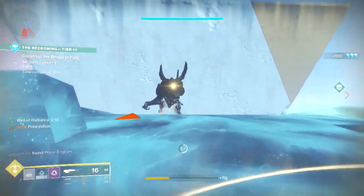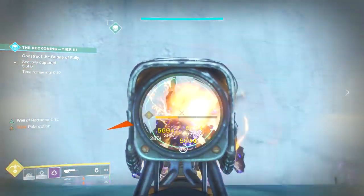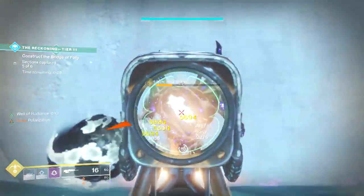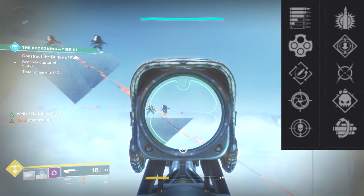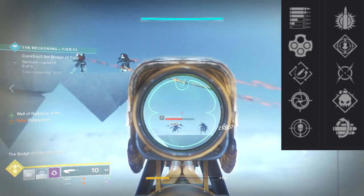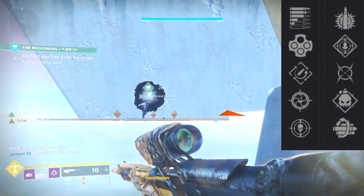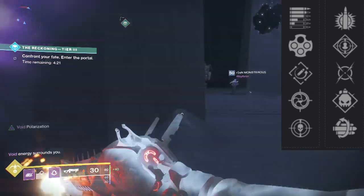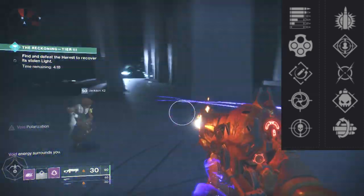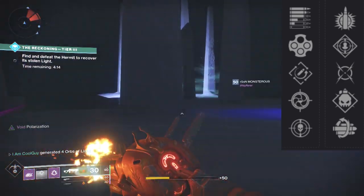Most of the time you'll go for a big range perk like Accurized Rounds or a big stability perk like Steady Rounds — Steady Rounds usually takes the top spot. For the main perks, the two main nodes roll five perks each. The first node has Subsistence — decent, some love it, some hate it, reserve capacity is reduced but kills partially reload the magazine from reserves. It pairs well with Rampage. Outlaw is always good. Rapid Hit is the better version — it has a hint of Zen Moment and a hint of Outlaw paired with it, making it a top-tier perk. Then there's Snapshot and Threat Detector, good for PvE and sometimes PvP.